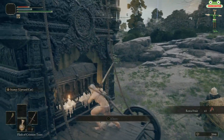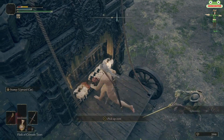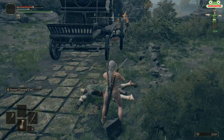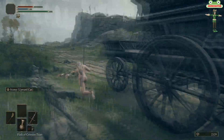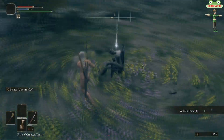Once you get the Great Axe, go back, rest, and get your Crimson Tear flasks back. Then make your way back down south towards where the caravan is. They will respawn, but there will be nothing in the chest this time.